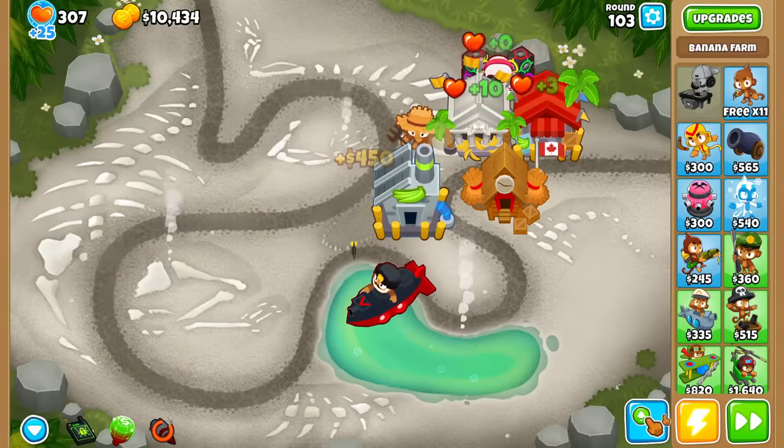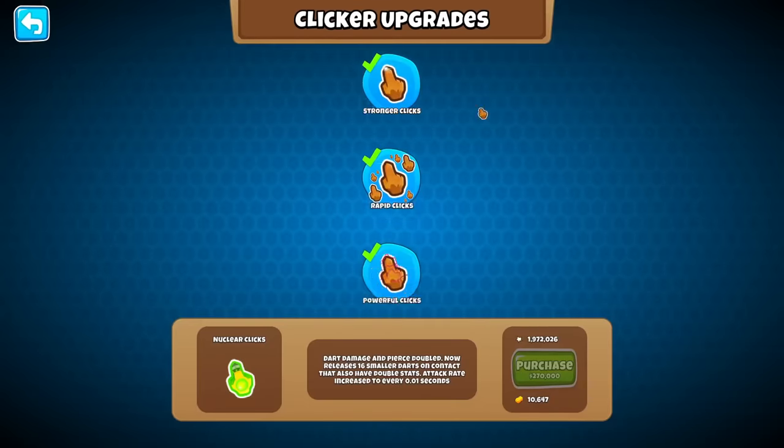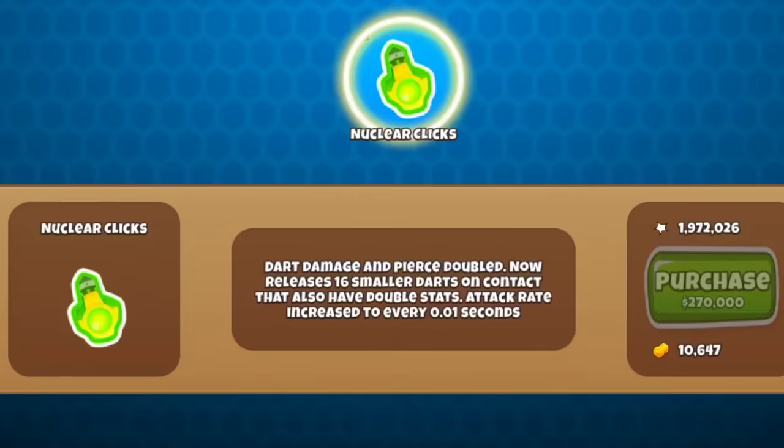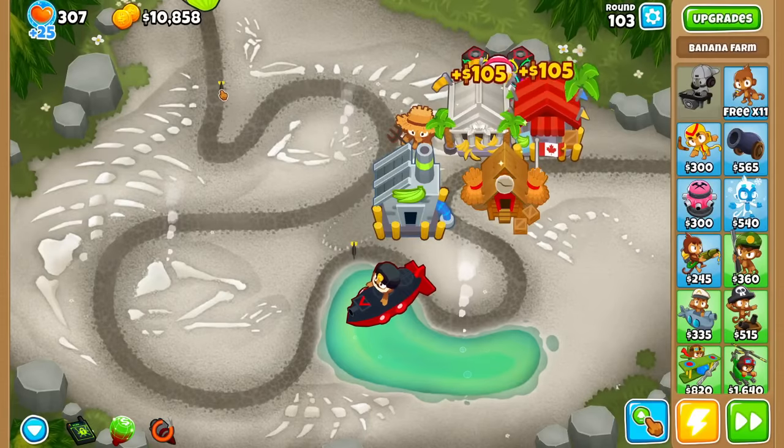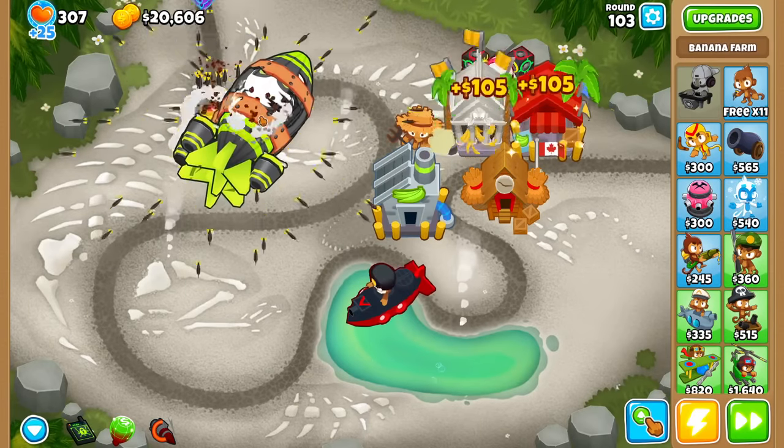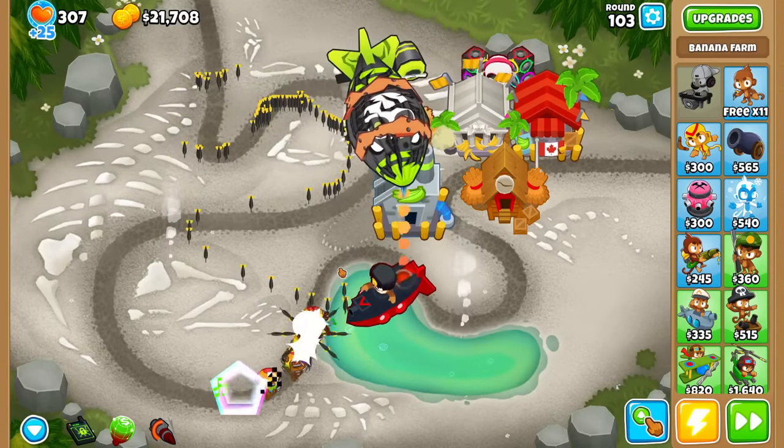In the meantime, let's show you what the last upgrade has in store for us: nuclear clicks. 0.01 attack rate — now that is a must-get. Dart damage and pierce doubled, and also has 16 smaller darts with also double stats.